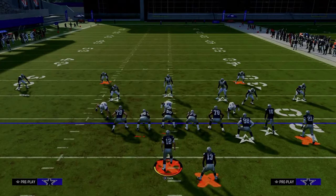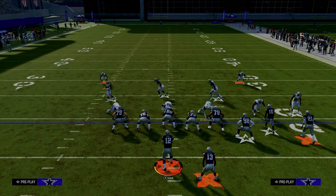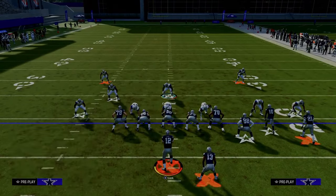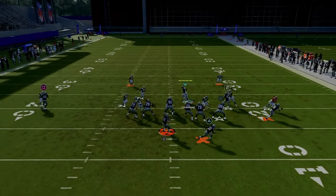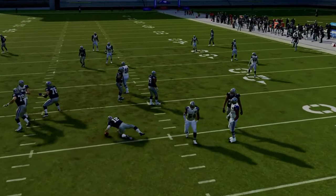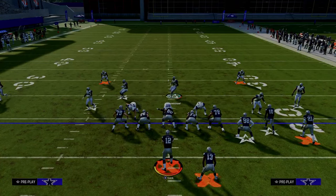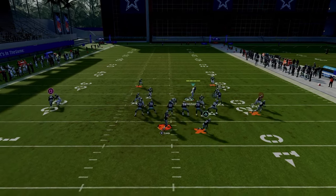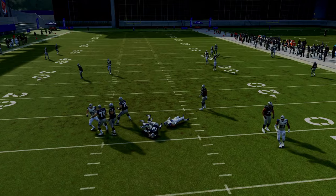All we did was not press the nickel corner. If we press this guy, sometimes the blitz does still come in — it just doesn't come in as consistently. But a lot of times, when you press, this blitz becomes significantly worse. Now you see it's picked up and they can throw to an open player or whatever.